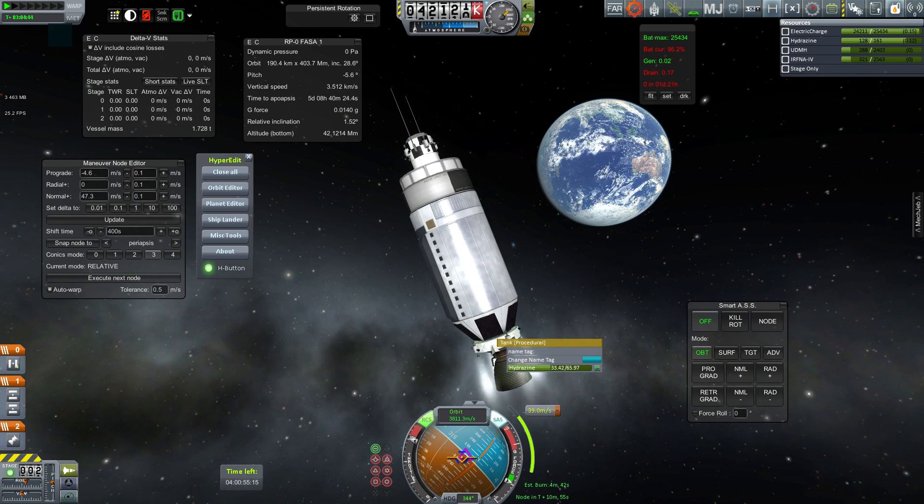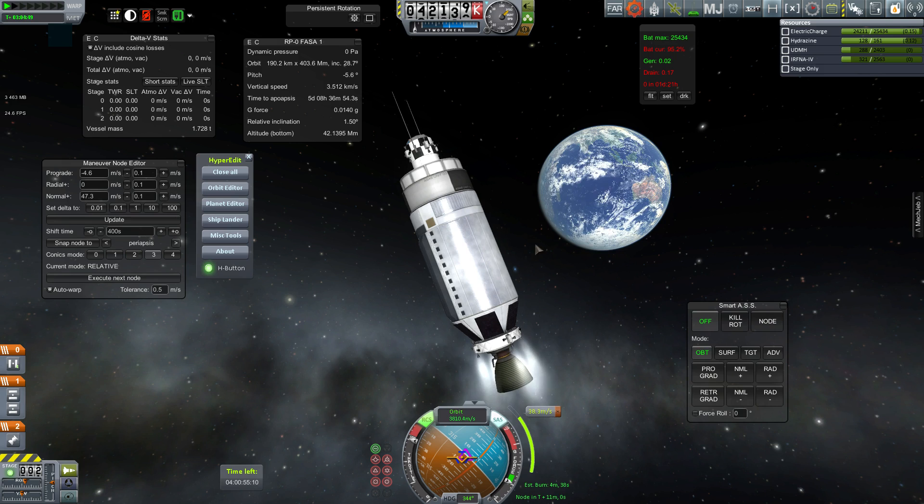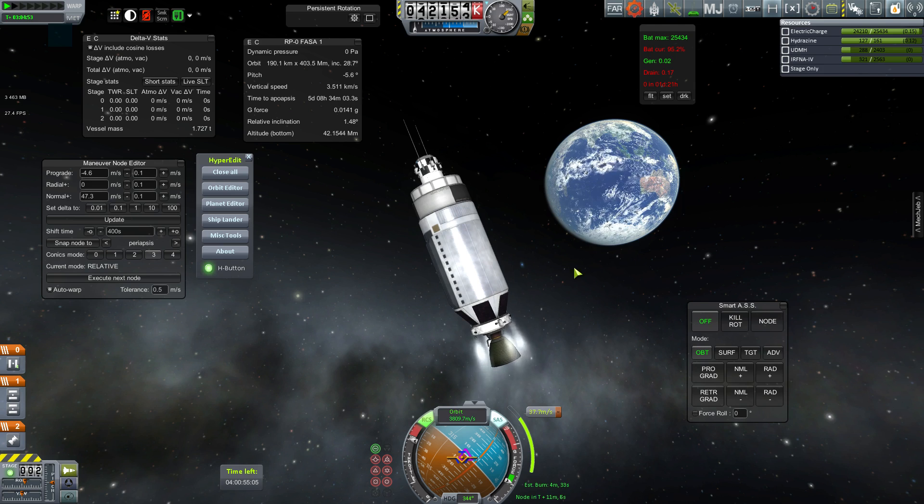Because I'm going to want a little bit of control left in this so I can point my craft for that final burn where I expend the last kilometer or two per second I have left in the Agena, which is the whole reason I'm bringing it along towards the Moon. So thanks for watching.